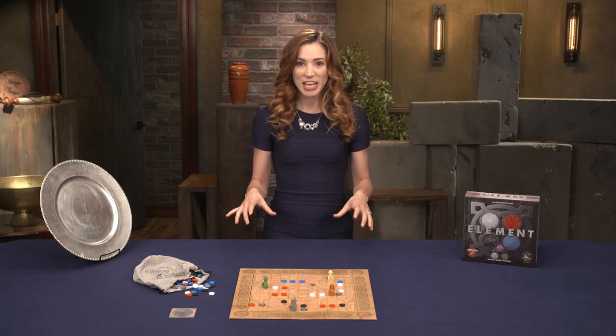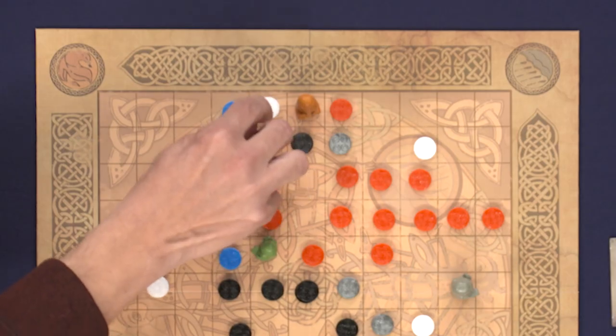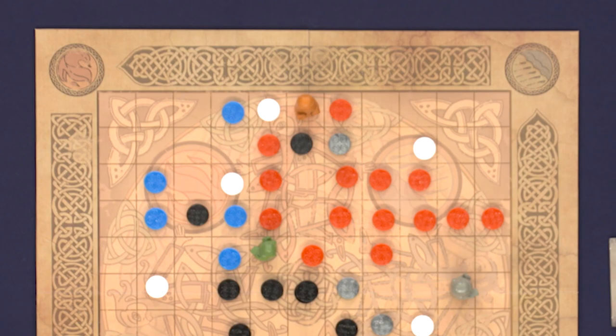Gameplay for Element occurs in turns, during which the active player will draw stones, move their sage, and place those stones on the board. The goal in a two-player game is to trap the opposing player's sage by blocking all of their movement options, thereby capturing them.